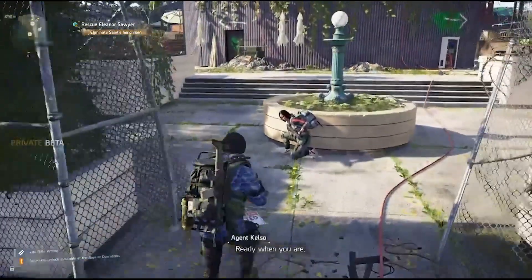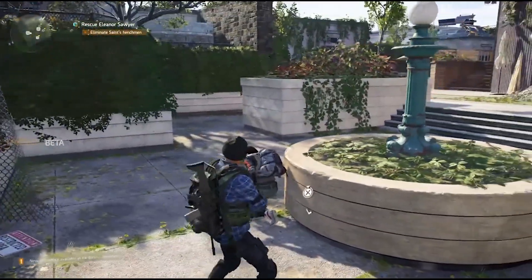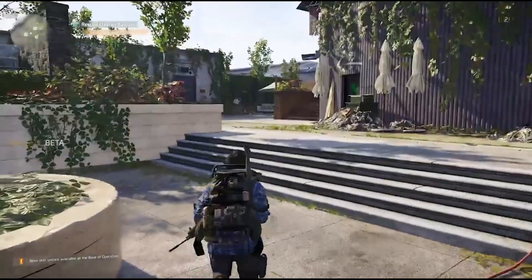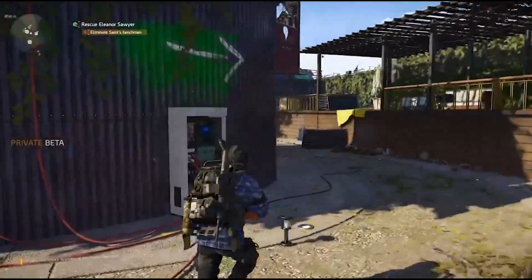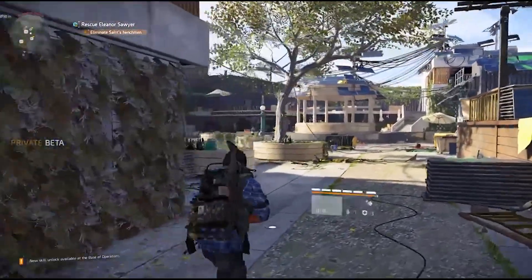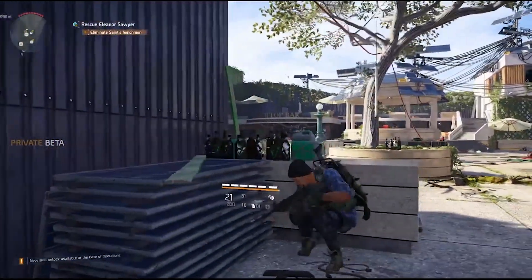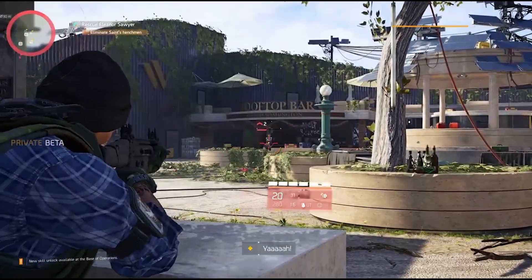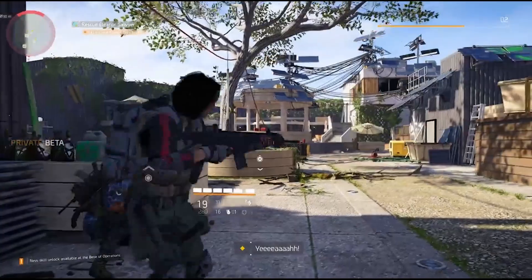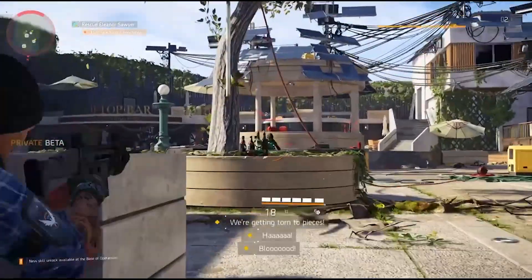Hi guys and welcome to The Division 2. In this video we're going to look at the first boss you will face when you access the theater. You're tasked with heading here on a hostage rescue mission. We've just teamed up with an agent, we're on the rooftop, we fought our way all the way up, and we're just lining up a shot. We're going to start taking out these ads — there are not too many of them before the boss makes his appearance.